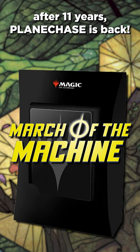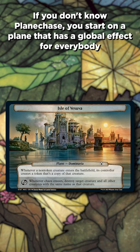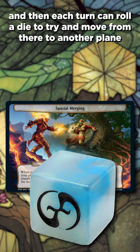Planechase is back. March of the Machine is a set that takes place across several planes as the Phyrexians invade, so Planechase was a perfect fit. If you don't know Planechase, you start on a plane that has a global effect for everybody, and then each turn can roll a die to try and move from there to another plane, or trigger the plane's chaos effect.